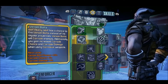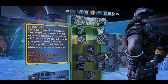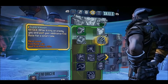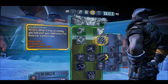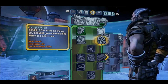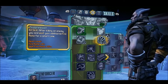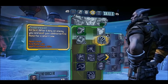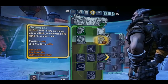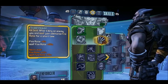Here you can see the action skill Venom Bolts. The corrode chance is going to be bigger with this one. The first skill out of five enables the speed of Wilhelm and the Wolf, the second one — this shiny little thing — enables more gun damage to Wilhelm and the Wolf, and Venom Bolts is the third one in a row.